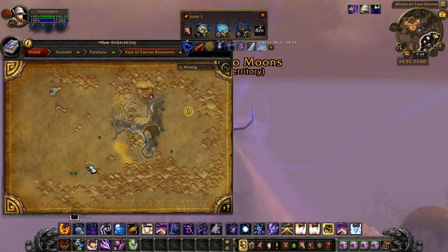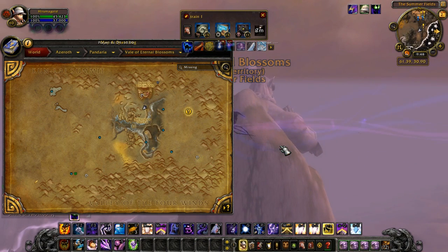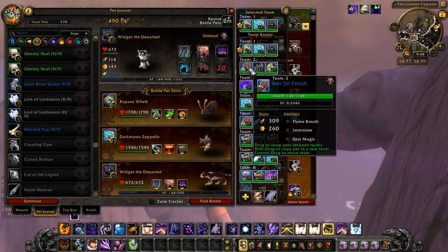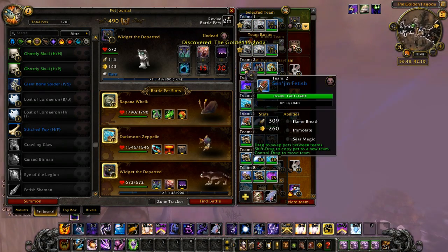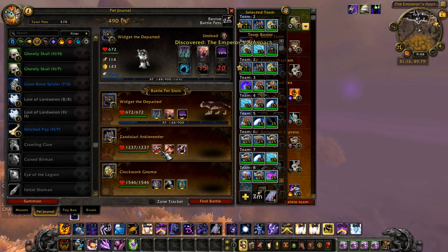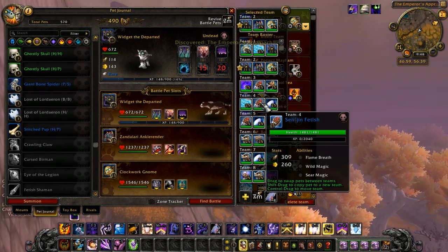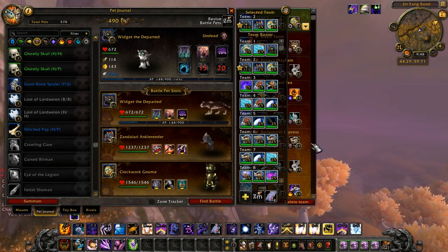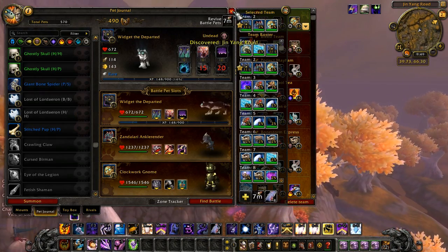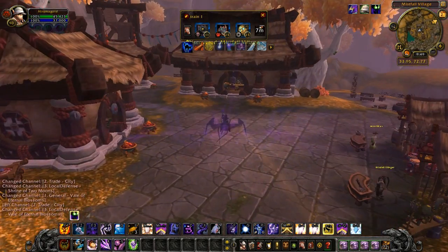I don't even have the map explored yet, and everything's messed up because my computer is terrible — I have view distance down as low as possible. All of these teams are set up for two-pet strategies for all the tamers, so I can just level up pets like crazy while I do the dailies. That's a nice way to get gold on my new toon. This is also a PvP server, so I hope I don't get attacked — I'm wearing greens right now.